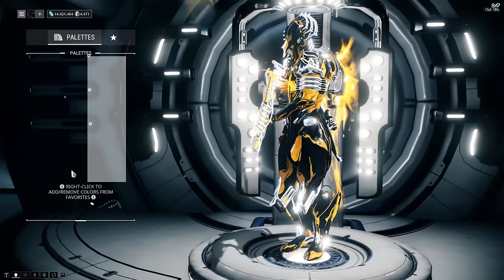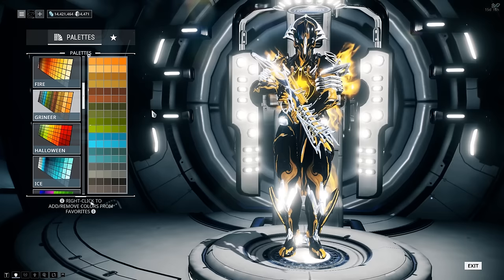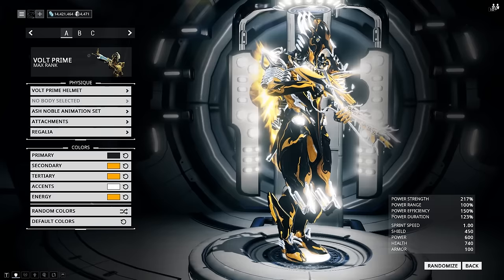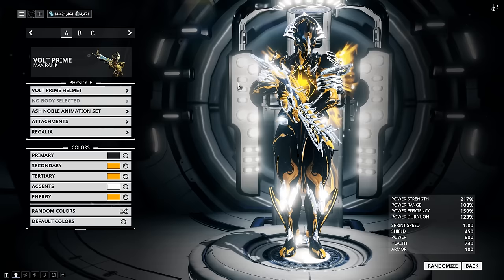So, very simplistic, very basic. The Accents channel basically controls the color of your shiny bits on your prime frame. I can change this to pink, I can change this to black if I didn't want any shiny bits at all, or change it to a gold color using the Grineer palette. I always like to put it on white — just a bright white — because I like that silver look it gets. The metallic material makes it shine a lot more, and the reflection of my ship makes it look even cooler.